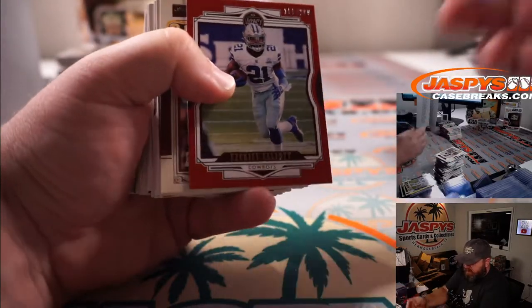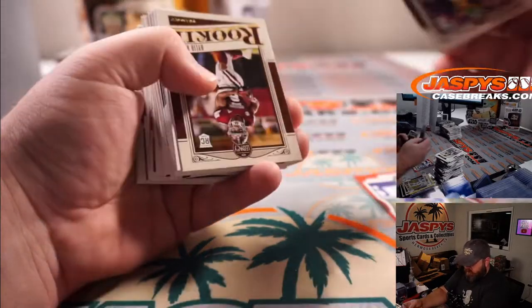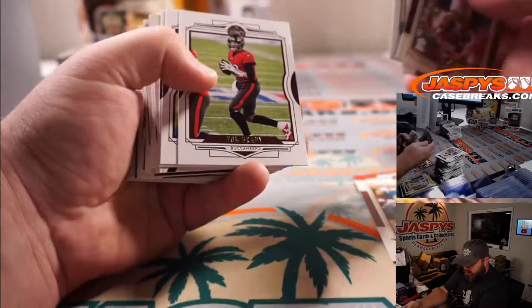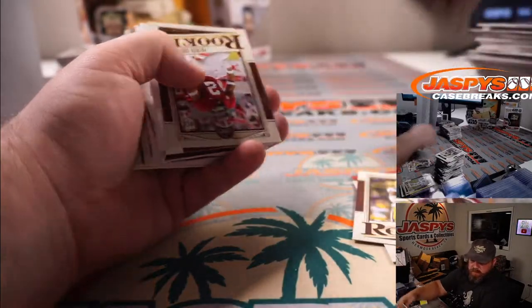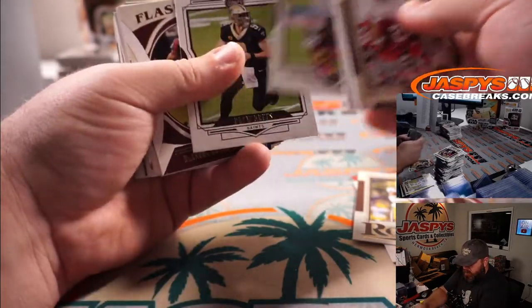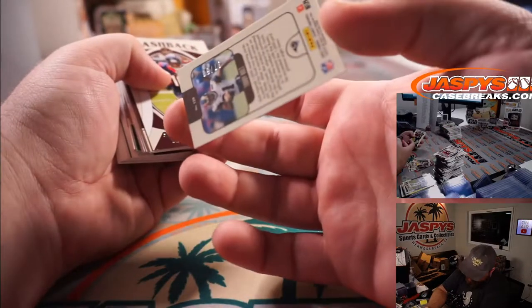Ezekiel Elliott out of 299 — Cowboys, that is Kyle Deutch. Trey Lance for the 49ers, Josh Exline. Ja'Marr Chase for the Bengals, Michael Estrella. Torrey Holt for the Rams, Travis Knapp — that is 37 out of 50.